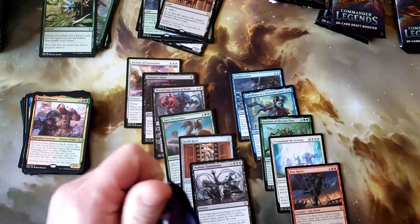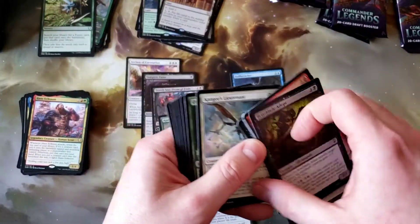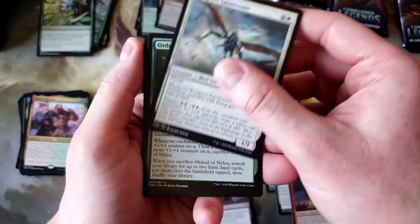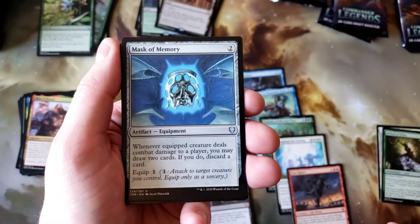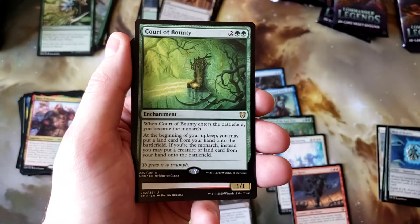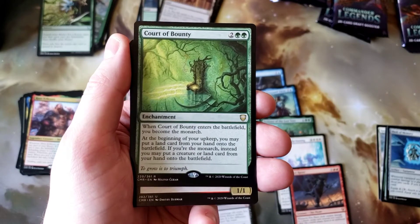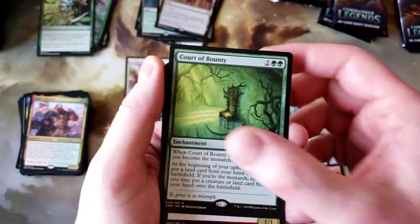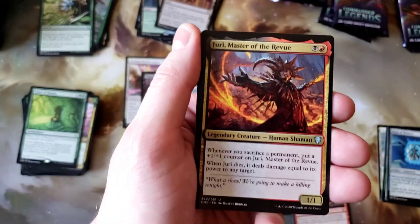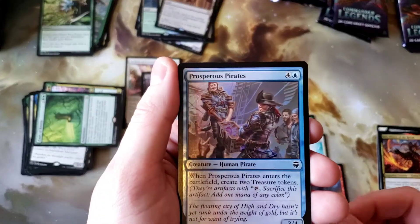Six packs left. Kenji's Lieutenant, Ordeal of Naila, Mask of Memory, Court of Bounty. I think the only court left to get is the Court of Ambition. Jury, Master of the Review — and that card is now lightly played.